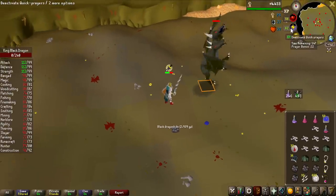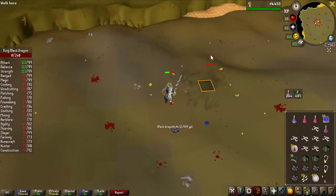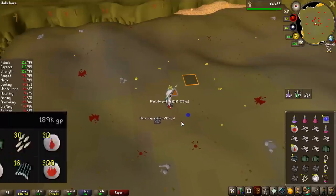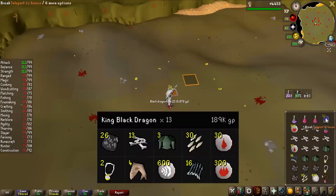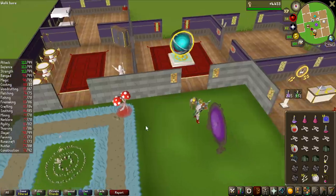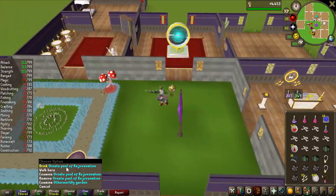So I will use Protect from Melee the entire grind. That is the last kill of the first trip — I would say pretty successful. I did 13 kills, and with a home teleport and my recently upgraded house, this grind is going to be so nice with the rejuvenation pool.